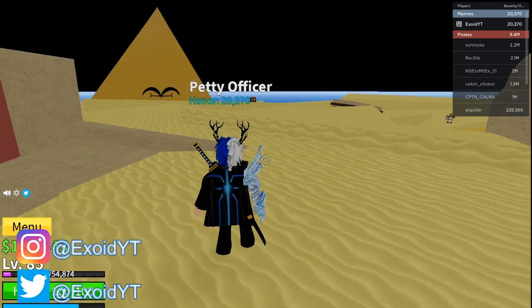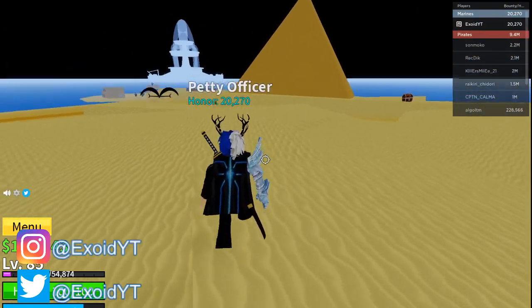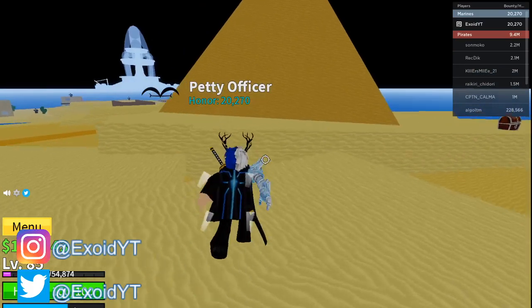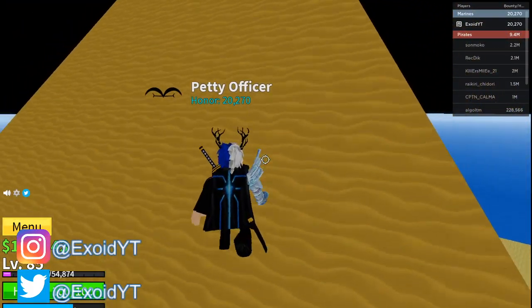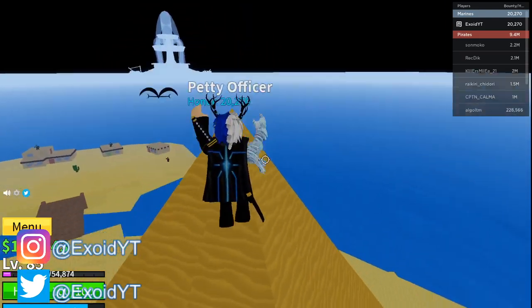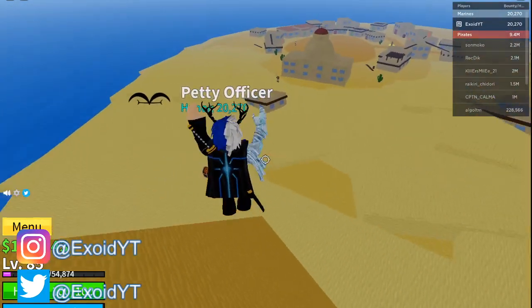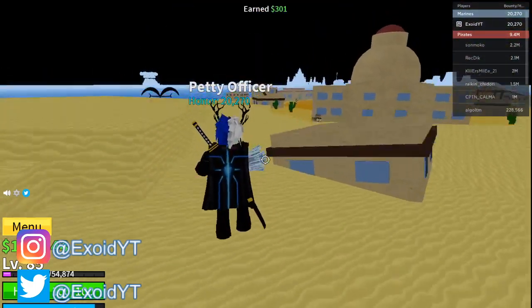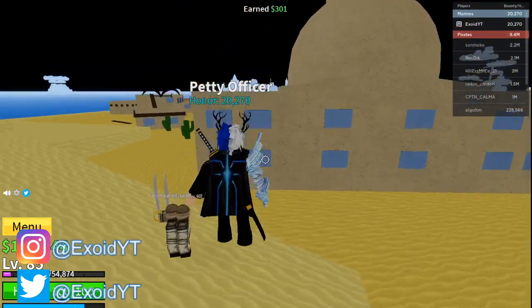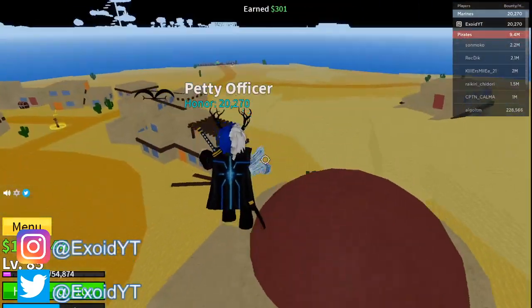Before I go on to show you guys the newest codes, make sure you guys go and subscribe right now. Pretty much what I'm doing is I'm actually giving away a bunch of free fruit today. As you can see, I'm level 85 and I have the Rumble Fruit, which I'm not supposed to have because I'm such a low level. My friend Rain and I actually have a secret method of getting any fruit for free.